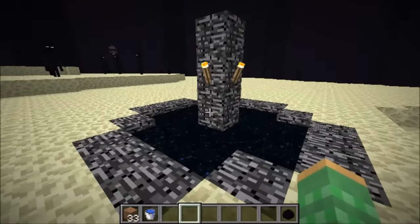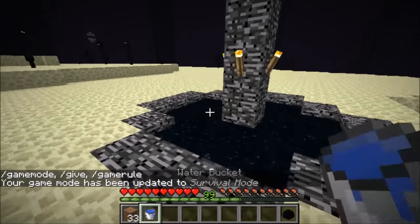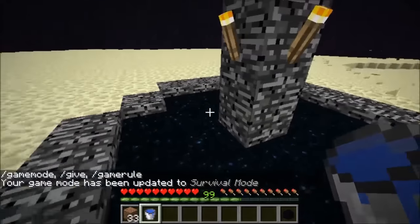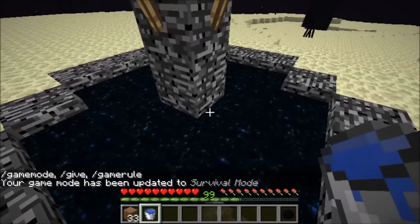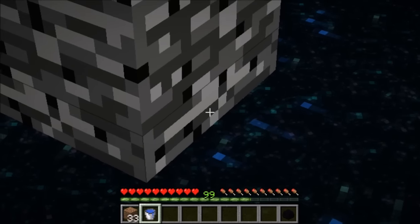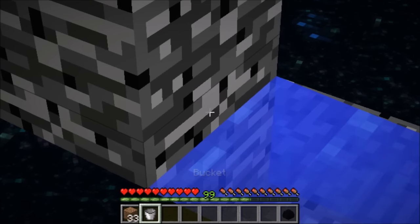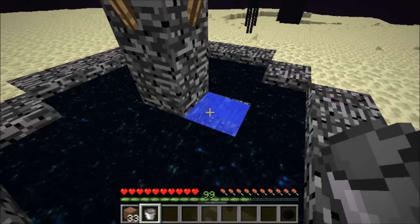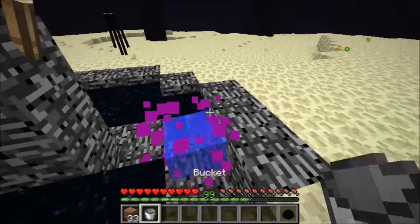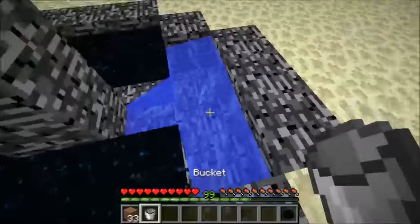Once you have completed this, all you have to do is come in with some building materials and a bucket, and remove all of these portal blocks inside of the End portal. The way that you can do this is just by taking that water bucket and placing water up against them. You can place water right against this bedrock block here, which will allow the water to be placed over by the portal block. Continue this all around until you have removed all the portal blocks around the entire frame.